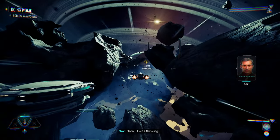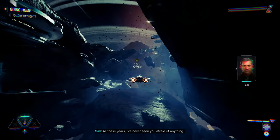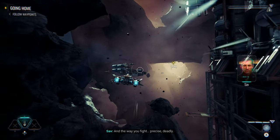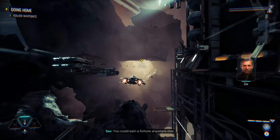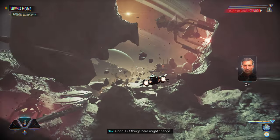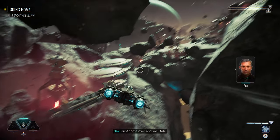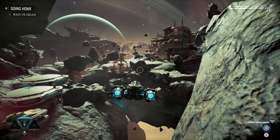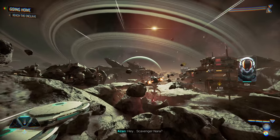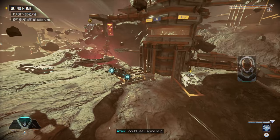Nara, I was thinking — all these years I've never seen you afraid of anything. And the way you fight: precise and deadly. You could earn a fortune anywhere else. I'm not leaving, Stager. Good. But things here might change. You're expecting trouble? Just come over and we'll talk. I'll see about that. Hey, Scavenger — Nara, I could use some help. Understood.